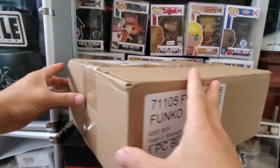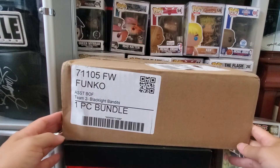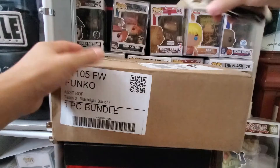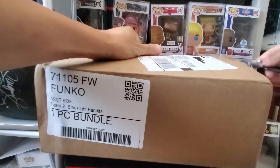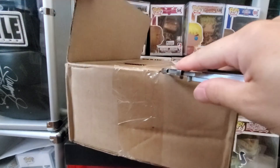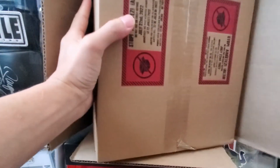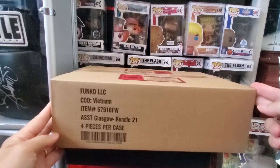All right, this is the box — I am excited to check this out. I chose the Black Light Bandits, and this says Team 2, Black Light Bandits. Not sure if it was all pre-packaged with the same set for Team 2. Let me go ahead and cut the top and the tape. They actually double-boxed the item, it looks like, so there's extra protection with the double box.